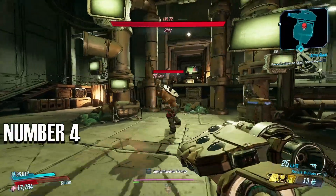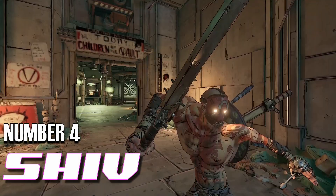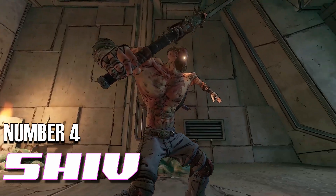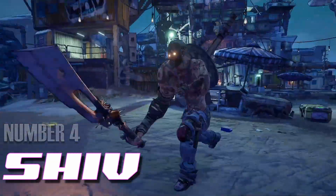Shredding his way into the number 4 spot, we have the game's first boss: Shiv. Besides being easy to defeat and having horrible drops, he is memorable for having a 12-pack that seems to reach to the frickin sky. Pay no mind to his dangly arm or otherwise mangled physique — this psycho has some chiseled abs that are most likely due to all the effort needed for his melee attacks and swinging that gigantic blade around.